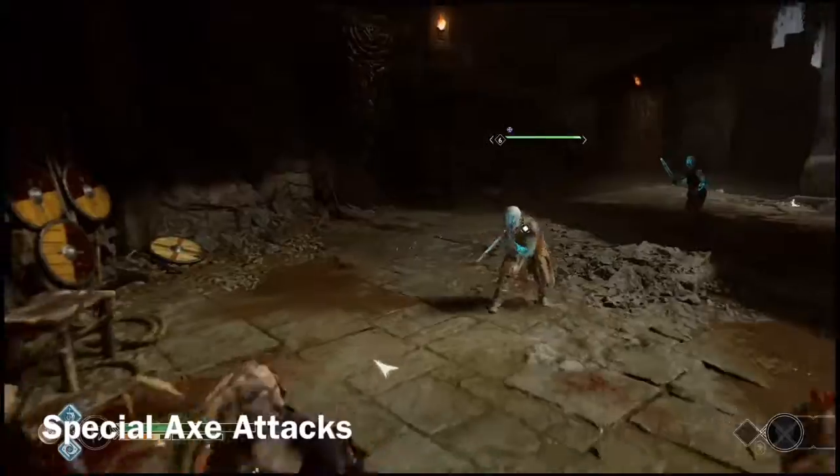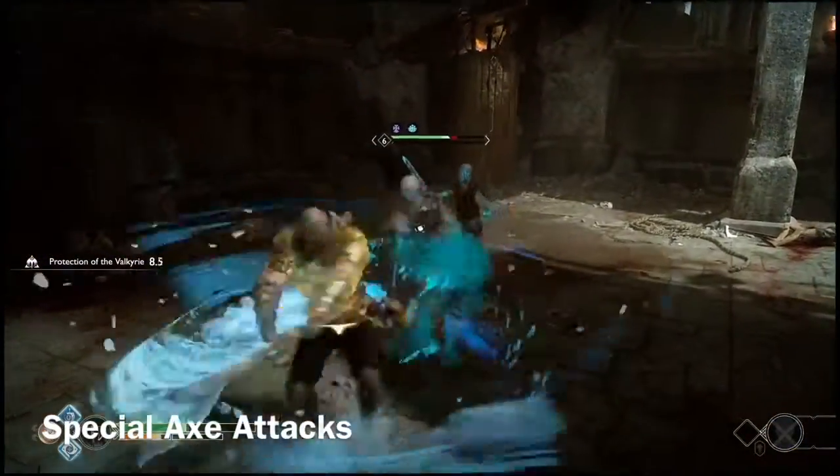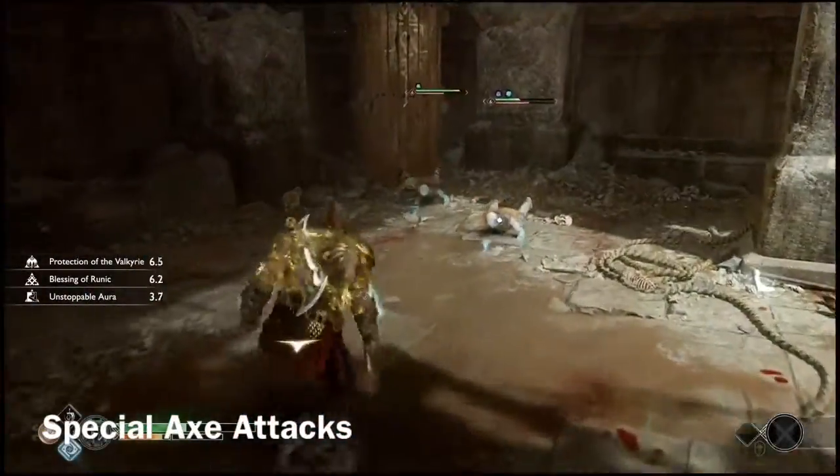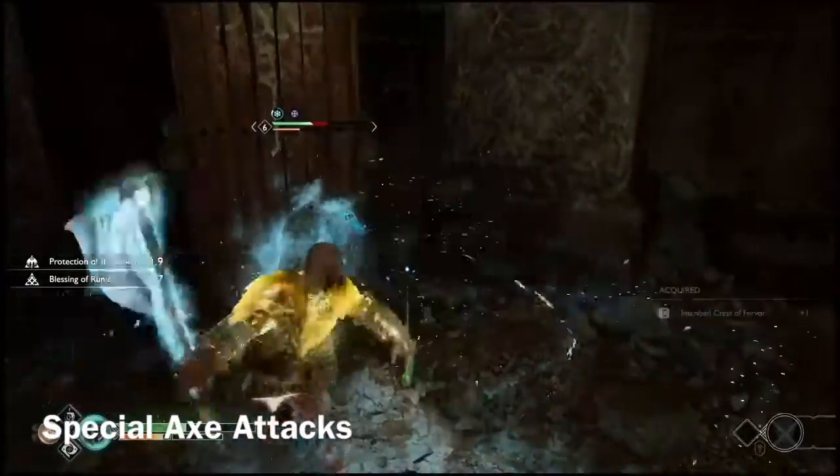Apart from all the normal attacks like the light and heavy, the player can also use different special abilities with the axe by holding L1 and pressing R1 or R2. These abilities can be customized and changed throughout the game.